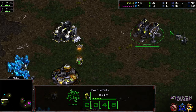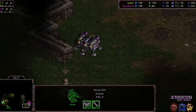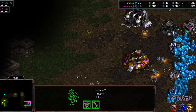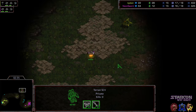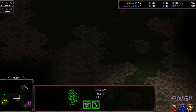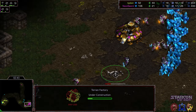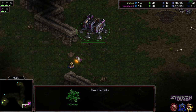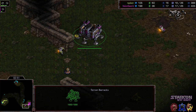Looks like we do have three SCVs on gas on both ends. Initial Marine being produced, and we'll see if those SCVs get pulled off. It looks like they're already pulled off for Nyokun, but not remaining for Neon Sword. Neon Sword going to scout the 12 o'clock location first. Nyokun checking the middle of the map and making his way to the bottom right, so he is going to end up with first scout. Marine actually cancelled — Neon Sword maybe trying to save resources to get a faster command center.